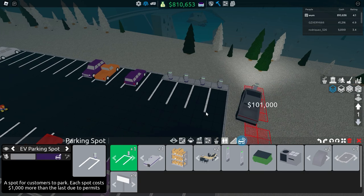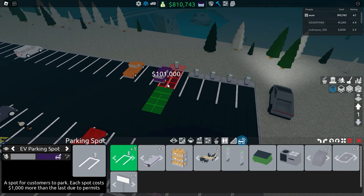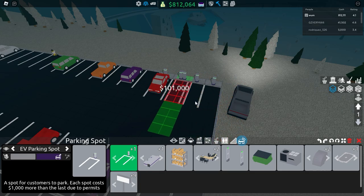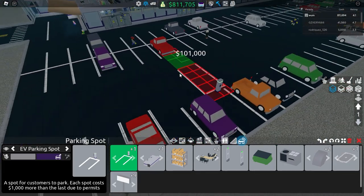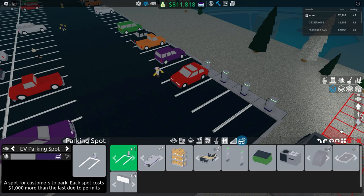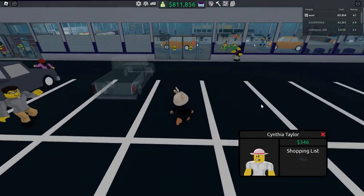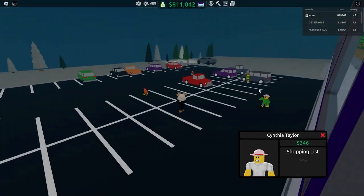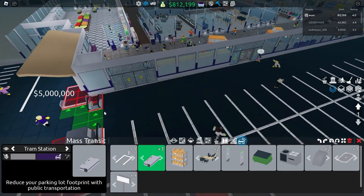I'll give you an update video on how these are doing for me money-wise. Each spot costs $1,000 more than the last. As you can see, the EV car looks a bit different from the others. Customers using EV spots have more money, so they'll probably buy more expensive items in your store. As you can see, this person has a $346 wallet. I would invest in EV spots if you want more money.